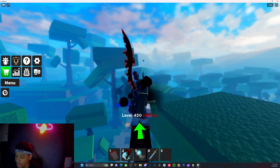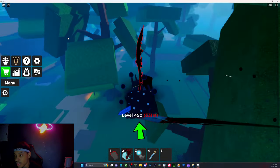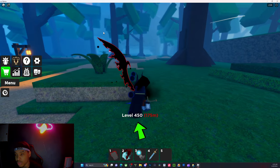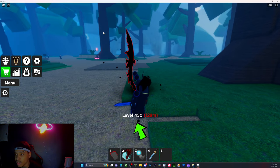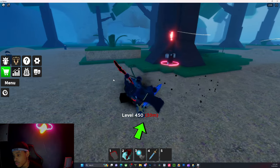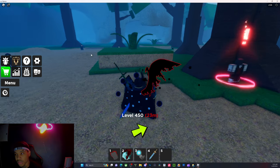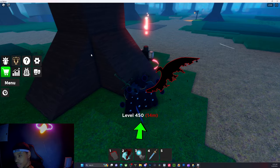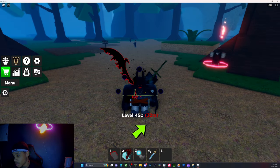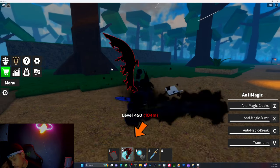With the demon race you also get life steal, so being that you're a demon, a devil King, you want life steal — you want to be able to heal yourself a lot. That's a perk we've seen demons do multiple times, like Meliodas; demons would just heal from the most craziest wounds. The other perk for demons is five percent more damage, and you have five percent life steal.